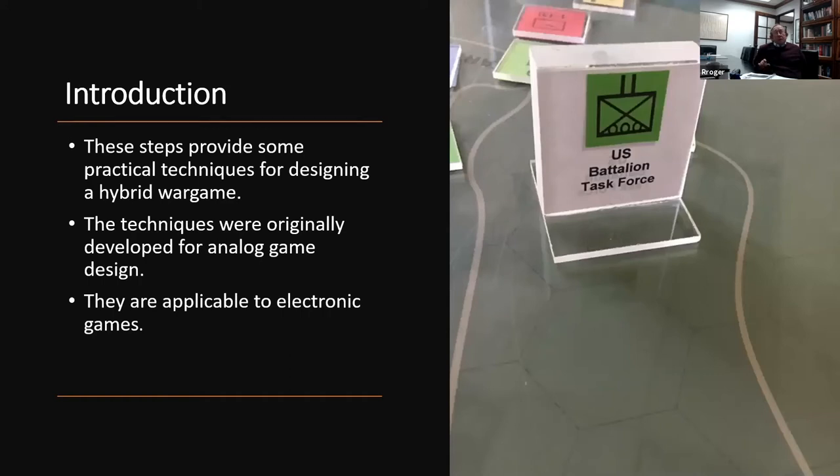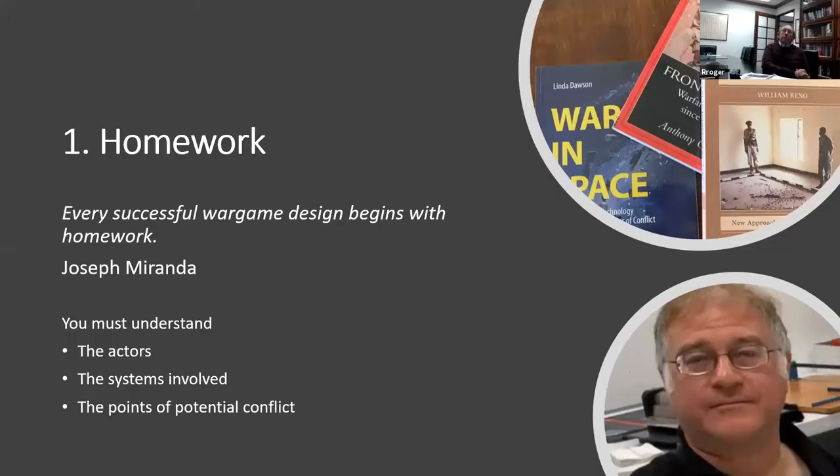These are practical tips originally used to design an analog test game, but they can also be applied to electronic games. Step one: homework. Every successful war game design begins with homework. Joseph Miranda — who has designed over 400 commercial war games and is chief game designer for LECMGT — says you must understand three things: what you're learning, who the actors are, what the systems are, and the points of potential conflict, because you have to include these in your game.